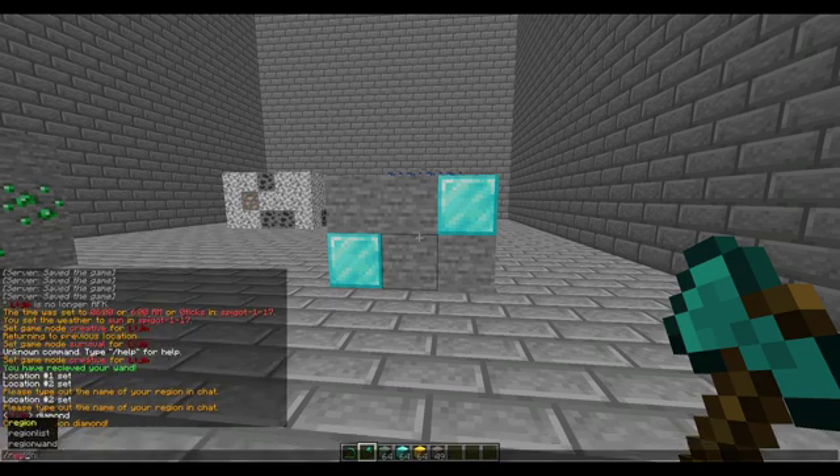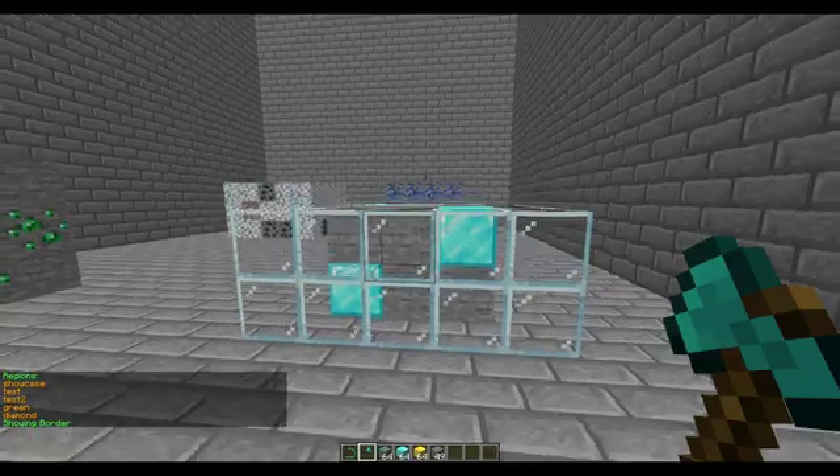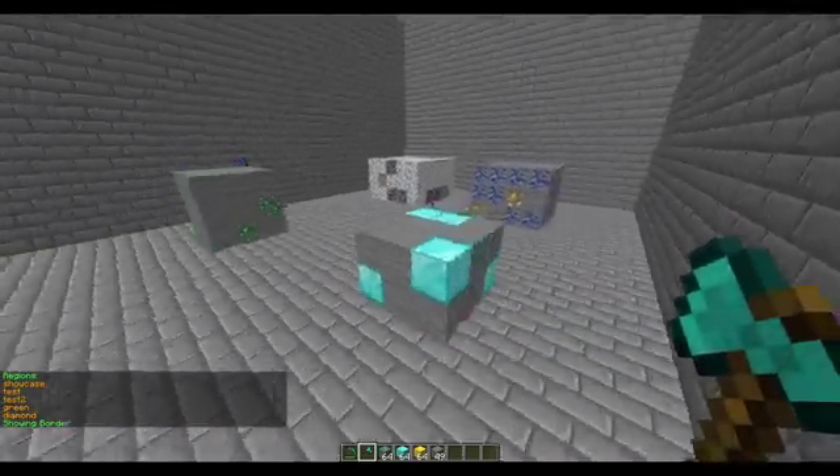Once set up, you can type /region list to list all the regions you've created. Then do /showborder followed by 'diamond' to encapsulate the area in glass and show you exactly what area it affects, which is really handy. The main command is /region followed by the name — so 'diamond' — which brings up a GUI. From there you can toggle mob spawning and PVP on or off.